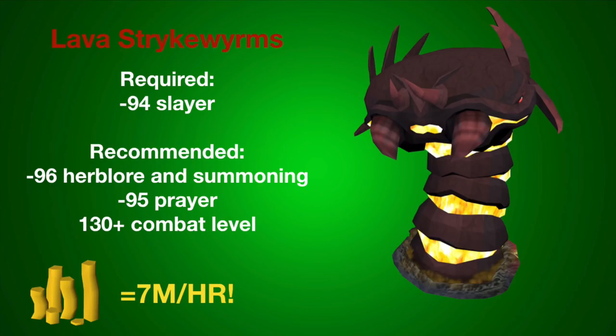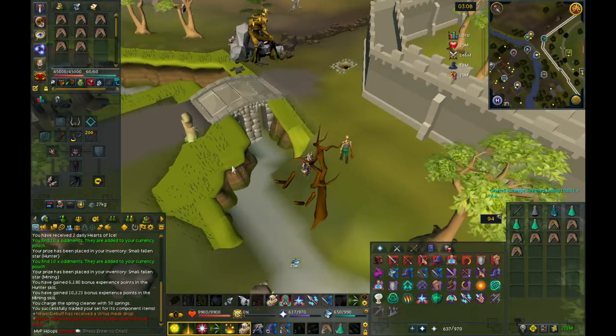This next method is my favorite: killing Lava Strike Worms. It requires 94 Slayer and 96 Herblore. 96 Summoning is recommended for the overloads and pack yak. 95 Prayer would be really useful, and you should have 130+ combat level if you're going to do this. By doing this method, you can make a whopping 7 mil per hour.